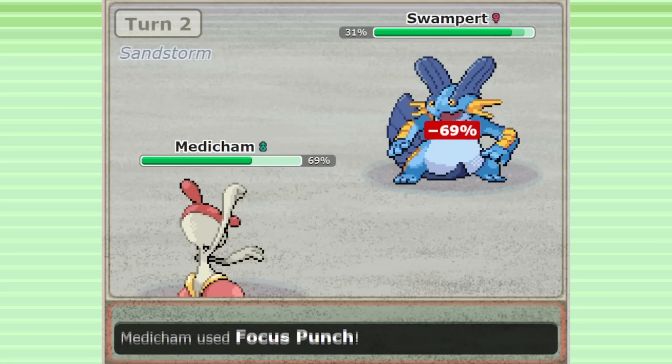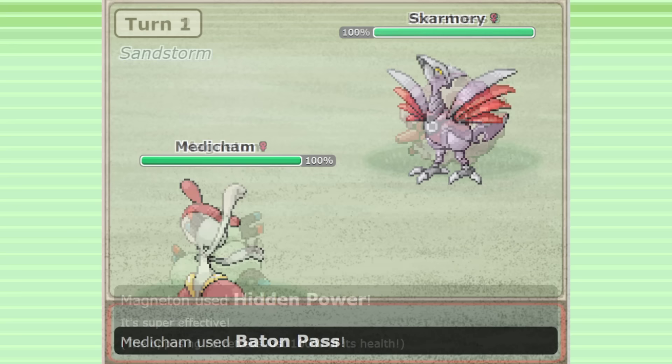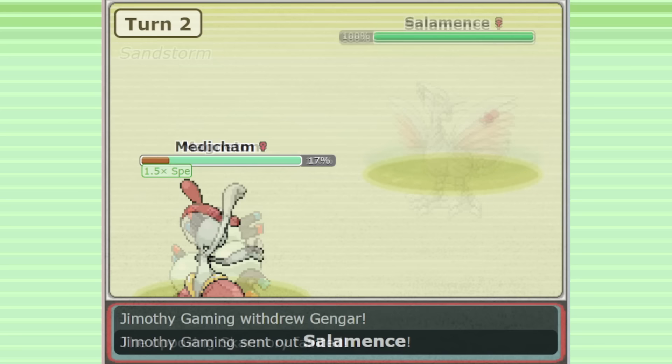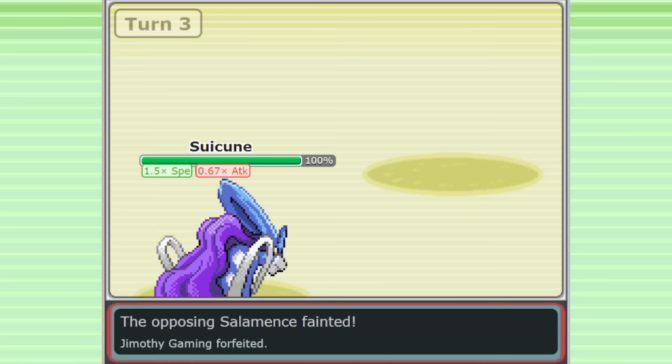Baton Pass is another cool option that can help your flexibility. While sacrificing a coverage option is significant, the ability to pivot out and keep momentum up can be very worthwhile — this is especially effective if you're using Magneton. If they go Skarmory and you Baton Pass out, you've just guaranteed a completely safe trap. The ability to pass on effects like Substitute and that Salac Berry Speed Boost can also be a valuable alternative game plan.